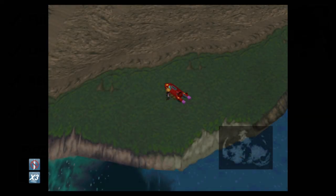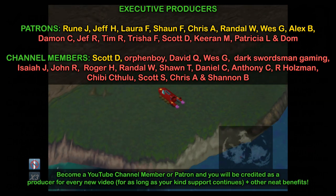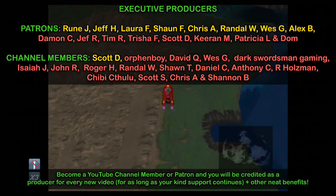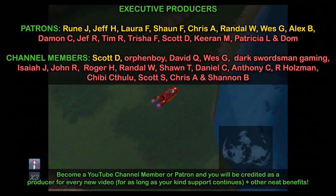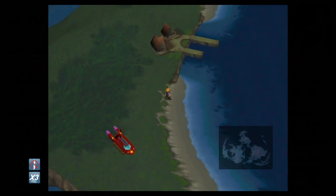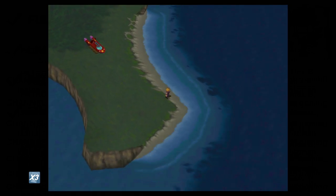Hey folks, Simon here. Welcome back to my Final Fantasy 7 walkthrough series for the PS4. We're going for the platinum trophy, and on top of that we'll be getting a lot of other stuff as well, including all of the enemy skills. Even if you're not interested in getting all of the mediocre stuff, you're definitely going to want to get the enemy skill we're collecting today, which is Big Guard.